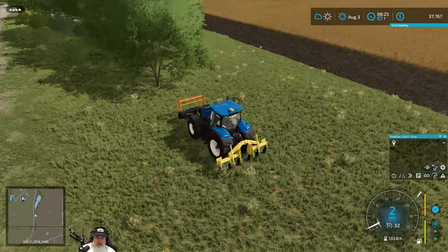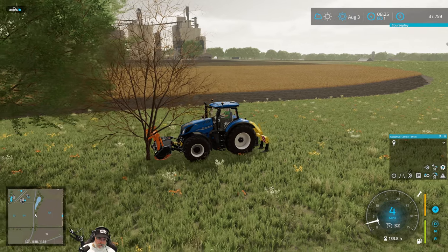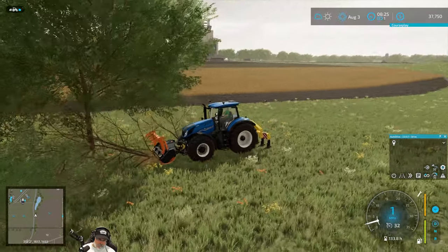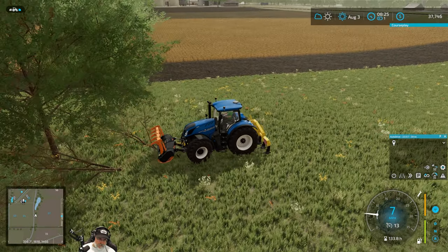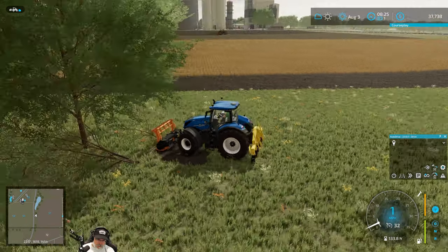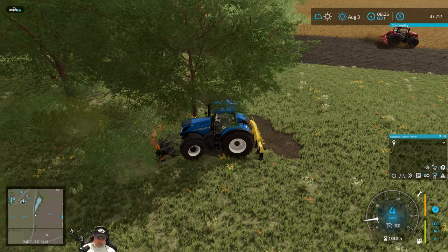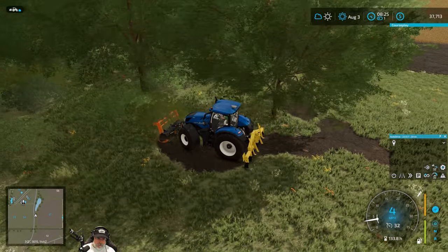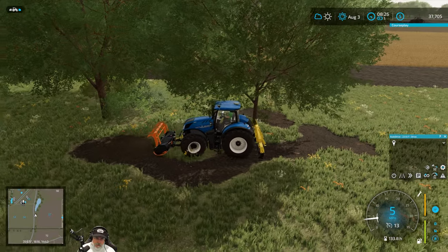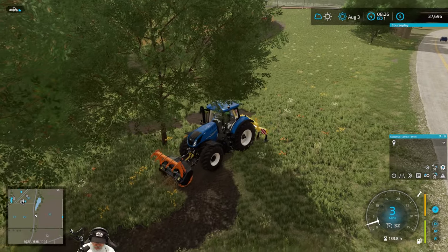Let's switch to the mulcher, turn it on, and chew up this tree — making sure we get the stump too. The next tree is a little bit larger. We could run one of them down and just see how much money we get for it.